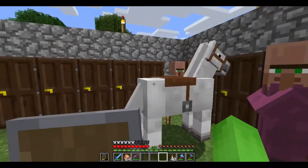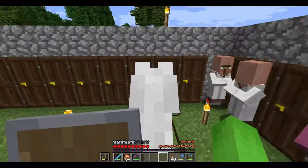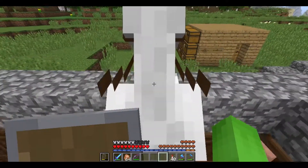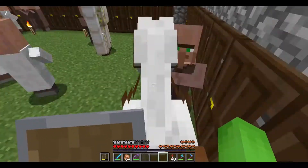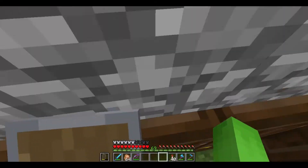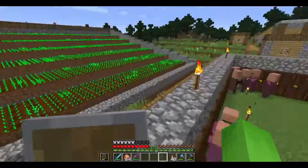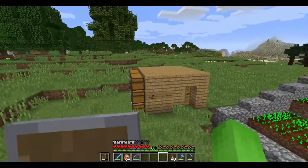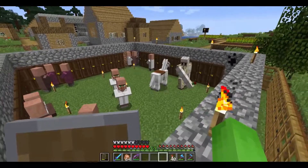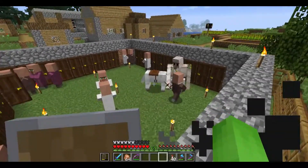I don't remember what episode it was, but this horse was the first horse that I got in this series. I found it while I was waiting for my crops to grow — it was just walking around somewhere over there. Apparently it just wandered back into the area because I literally have not seen this thing in, like, 60 episodes. I forgot about it entirely. But we have it back, so yeah, I guess that's cool.